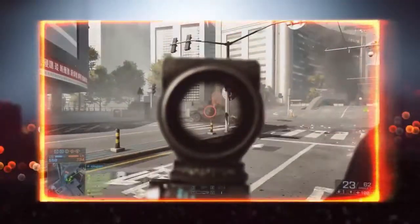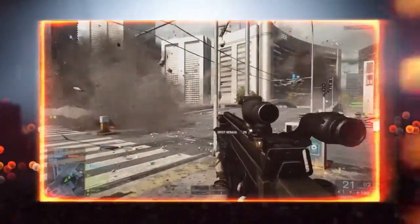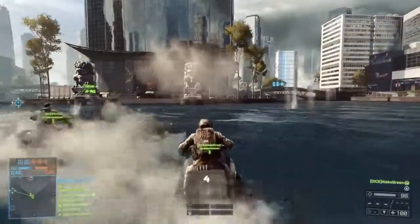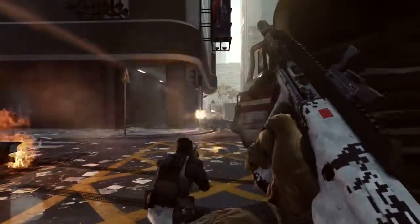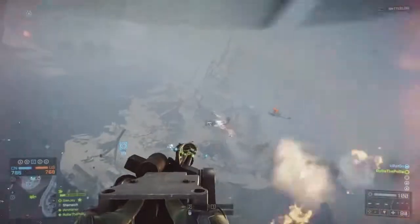Each class has its own advantages and equipment, so be sure to choose wisely and play to your strengths. Your team will be divided into squads of two to five soldiers. On your mini-map, your squad will be displayed in green, other teammates in blue, and enemies in orange. You'll have the ability to deploy at a squadmate's immediate location, which is highly effective when your teammate needs quick support. If your squadmate is in a vehicle with an empty seat, you'll deploy directly into that vehicle and jump right into the action.